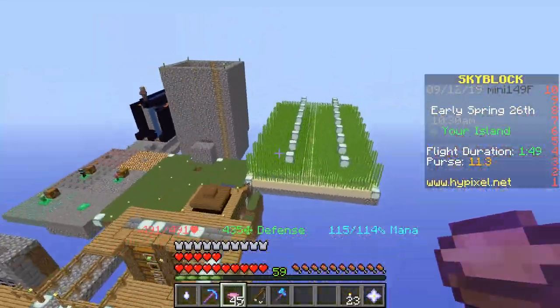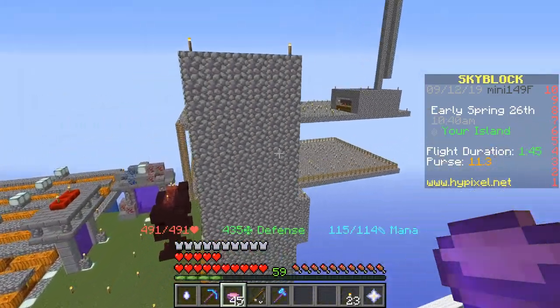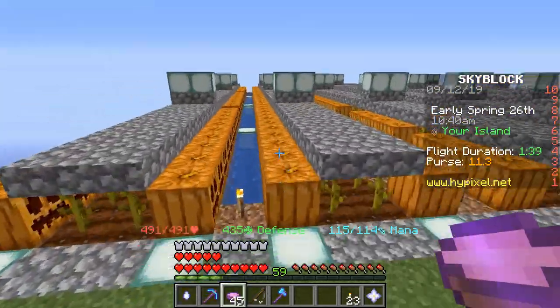As you can see under the SkyBlock menu on the right-hand side of your screen, there is a flight duration countdown, and that's how much time you have left before your soup runs out.